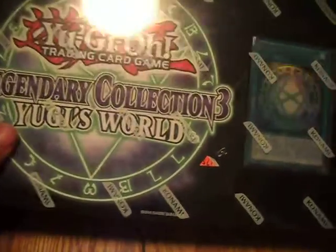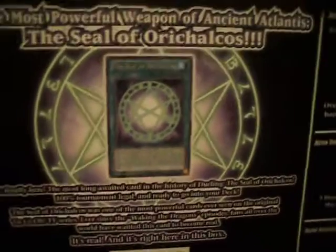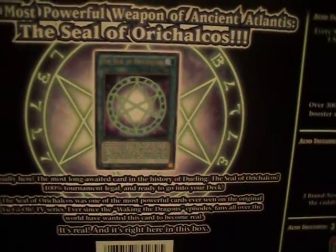Because it's a Seal of Orichalcos — here's the back for people that don't know. The most powerful weapon of Atlantis, the Seal of Orichalcos, comes with five booster packs, three new tokens, and three ultra rare monsters. I know what they are.